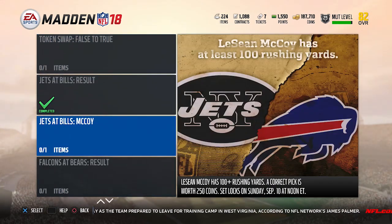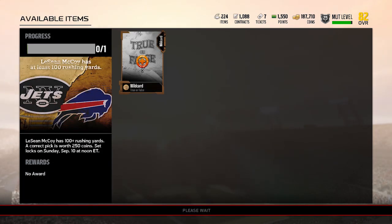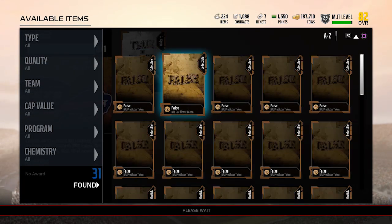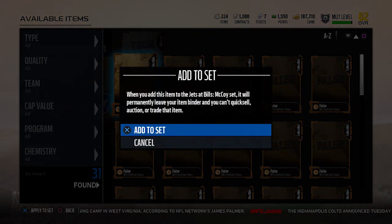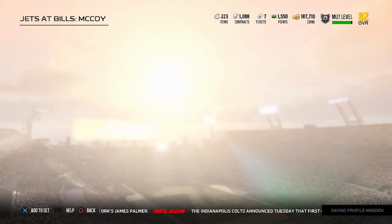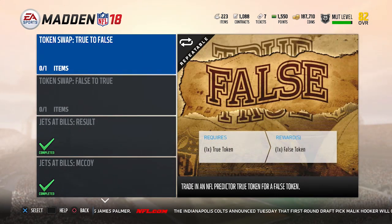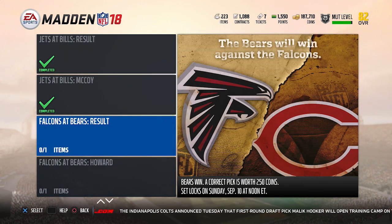Jets at Bills — LeSean McCoy getting 100 plus rushing yards. I'm going to say false on this one. The reason is that LeSean McCoy hasn't had a whole lot of success against the Jets in the recent past, so I don't really like his opportunity of getting 100 plus in this one. It's very possible, but I don't think it's necessarily likely. 100 plus yards is actually a lot more difficult than people make it out to be — most running backs don't get more than a handful of 100-yard games in a season.